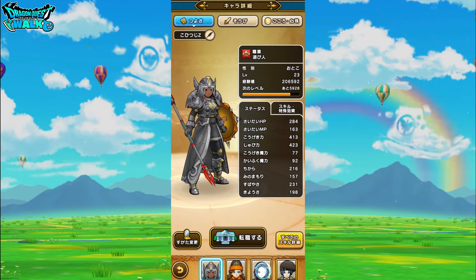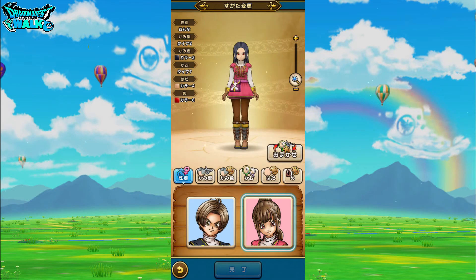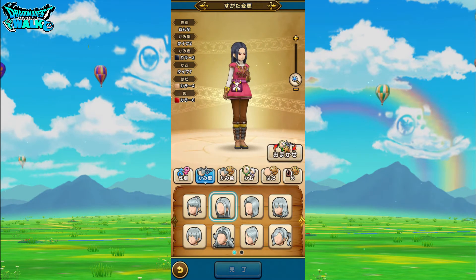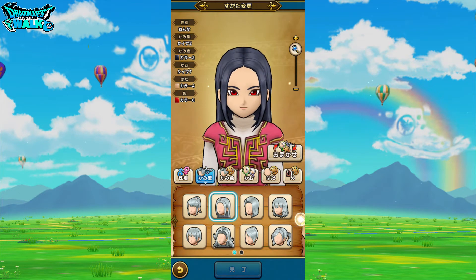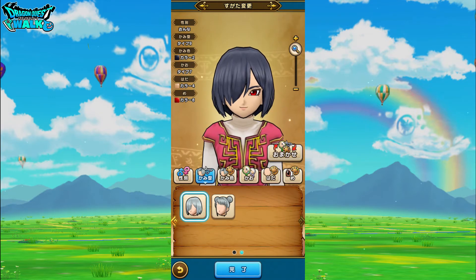Now I want to switch over to one of my female characters, go back into appearance change, and then also the same — Kamigata. You have the original eight hairstyles, zoom in, and now you have the two new ones, like this one and this one.